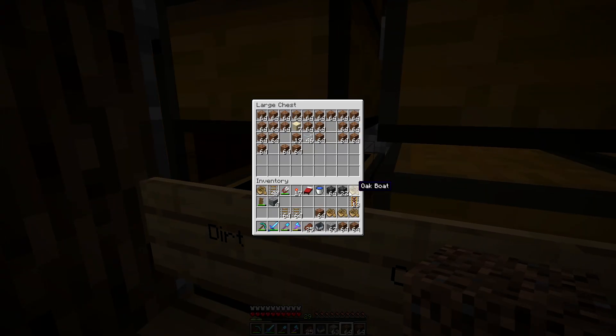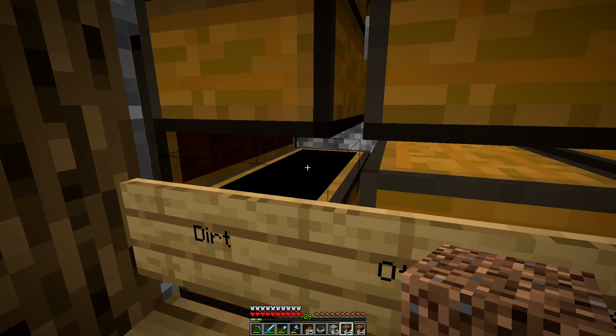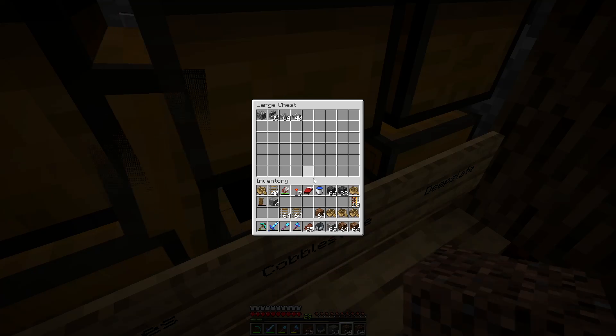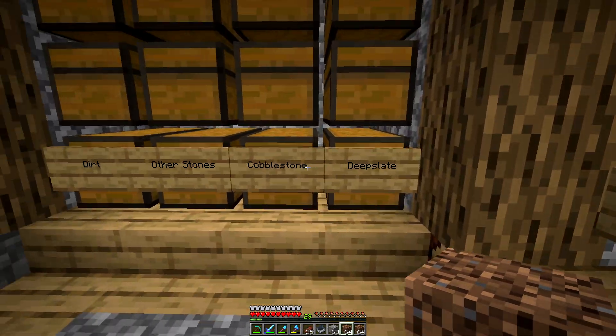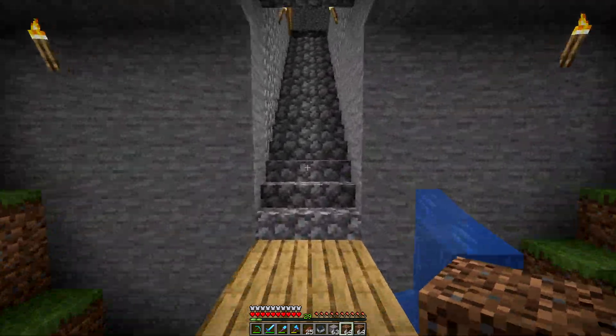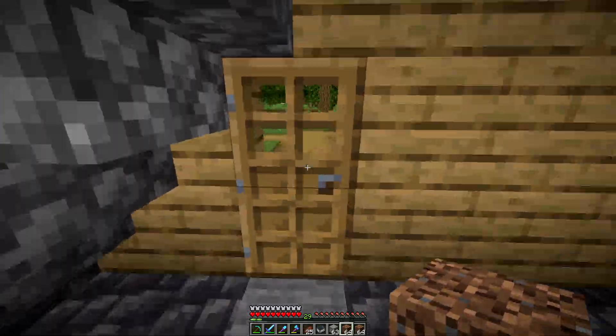We could also use gravel itself, and we could probably use some cobblestone if I actually had any. I only have literally one piece. I need to go mining for that — or actually, I need to make a cobblestone generator. That's what I need to do.